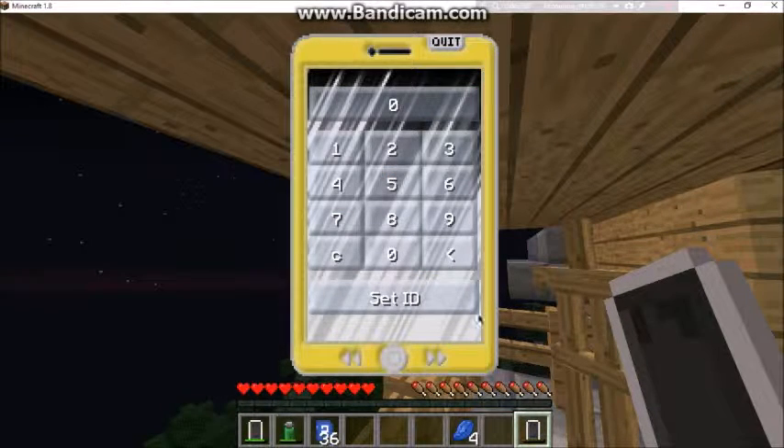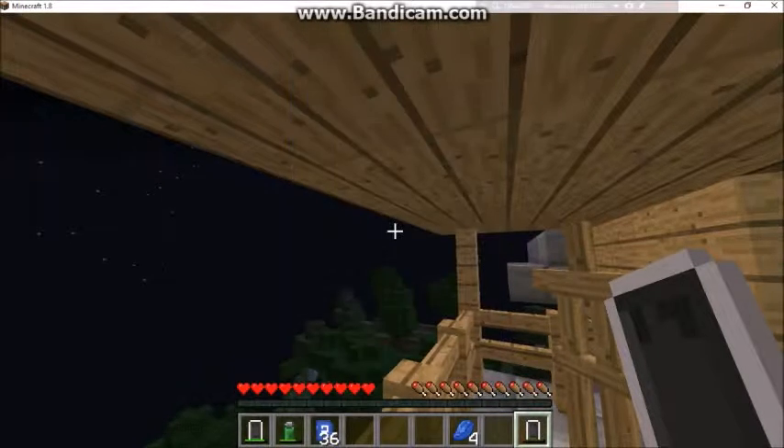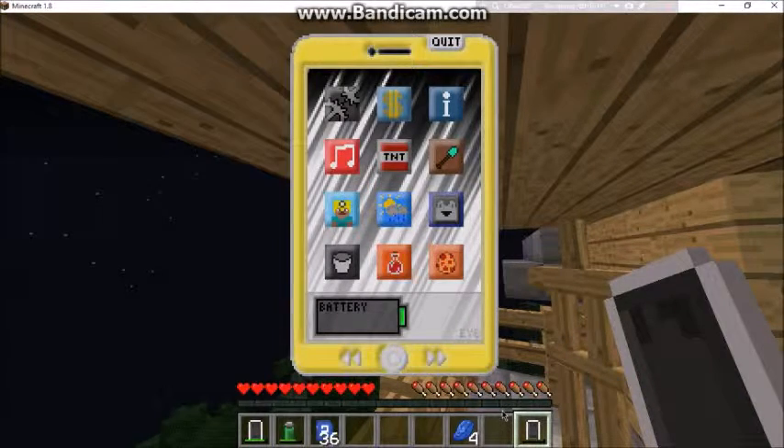You can set item ID — let's do a grass block, set ID, set damage, and then give the grass block Sharpness. I'm not really sure what that does exactly, it's really hard to figure out.